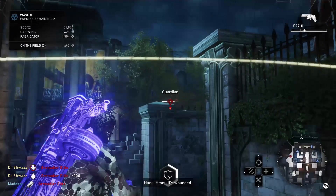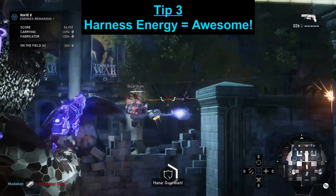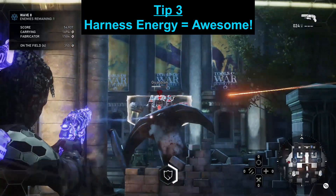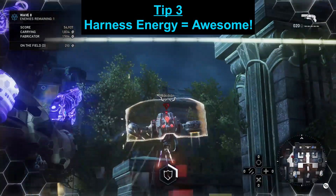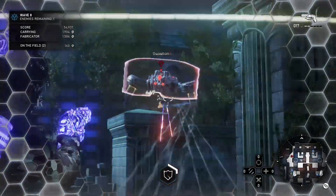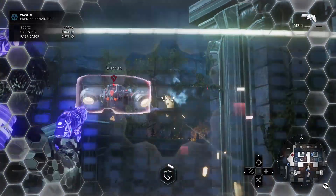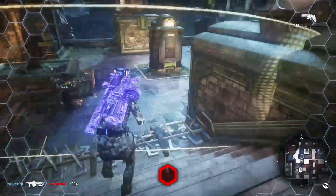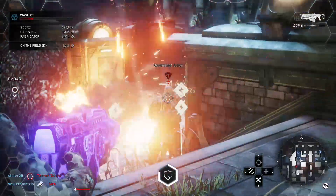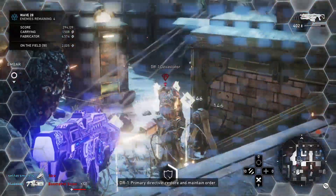Tip number three: the Harness Energy skill card provides stim when any bullets are fired at the barrier shield. It's super useful if you're getting mowed down by a lot of drones at once — you can pop the shield and get a lot of stim for yourself and your teammates. The best thing about that card is you can receive stim and give stim to teammates from any range, no radius limit.